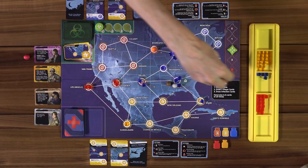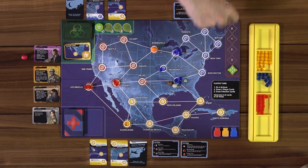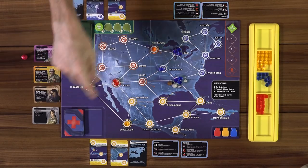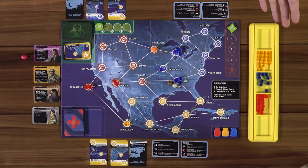The way you win this game is by curing all three diseases — bring four cards of each color to the CDC in Atlanta and discard them. You win immediately upon curing the third disease. You lose if the outbreak track reaches the skull and crossbones, if there are no city cards left to draw on your turn, or if you ever need to place an infection cube but there are none of that type left in the supply. Keep treating diseases to put cubes back so you have enough to place.